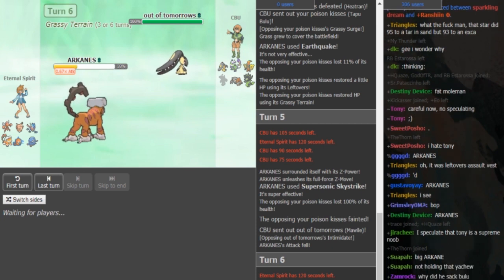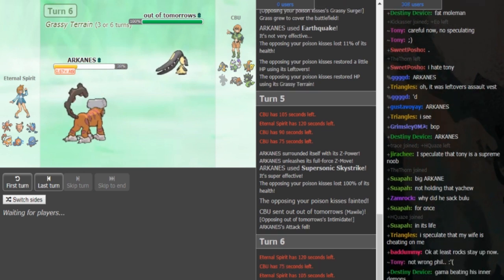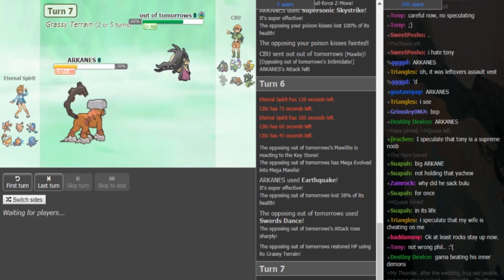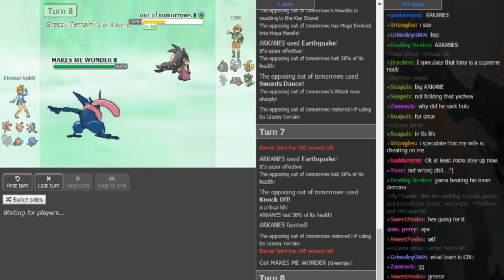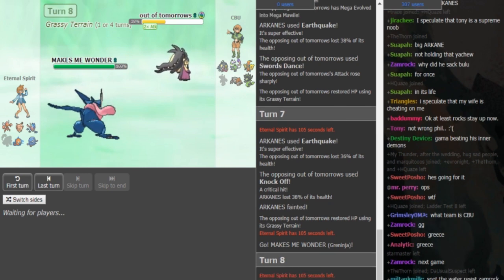I heavily disagree with staying in there. Morwell comes out, Grassy Terrain is up, and he gets Intimidate off on the Landorus — so even if Landorus stays in and uses Earthquake, it does nothing to Morwell. But I don't know how CBU is going to beat Greninja now. Eternal Spirit doesn't have great switch-ins to Morwell so he might just stay in, get some chip damage, and sack the Landorus. He should have used Sucker Punch there — now Morwell is in range of Water Shuriken. If this is Battle Bond Specs, you just click Water Shuriken, that way you don't have to take a Sucker Punch.